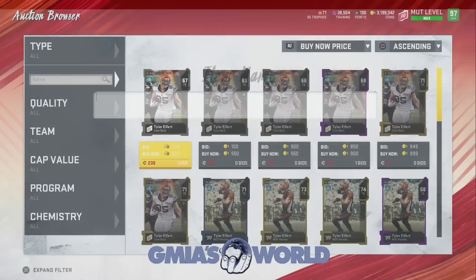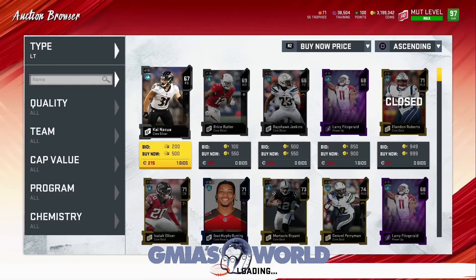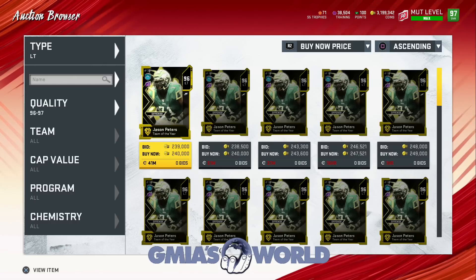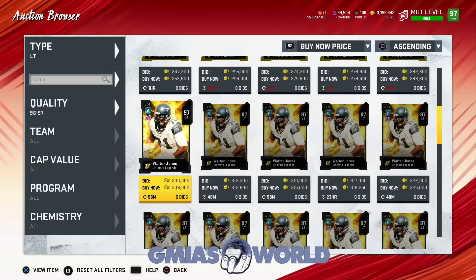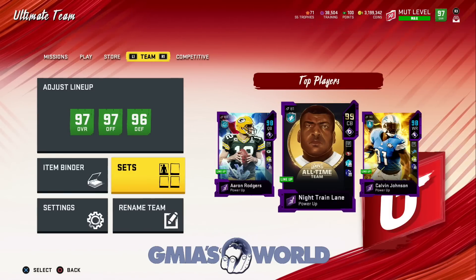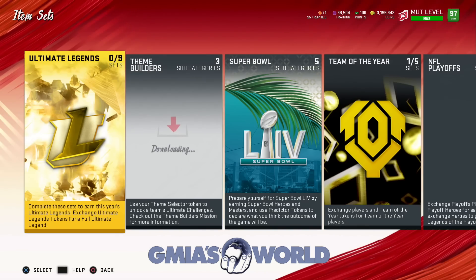Ideally, you're going to want to go over here, go to left tackle, then go to quality and set it to 97 — or you can type the name in. Sometimes it's just easier to do it this way because you'll find it much easier. Jason Peters is a no for me. So look at this guy — he's 309, and then his next price is 312. So there's no real rush to go crazy about it. But we can go ahead and look at what his set prices are and see if it's cheaper. Always do that.